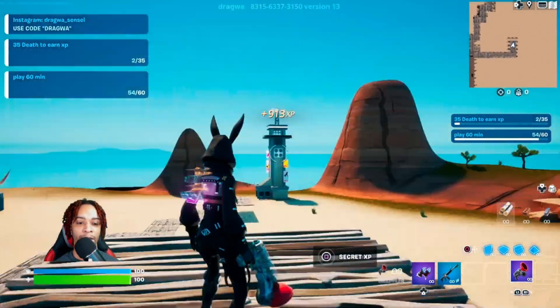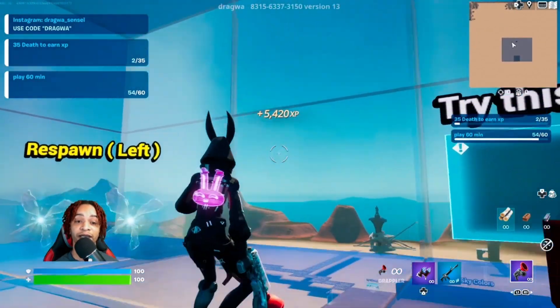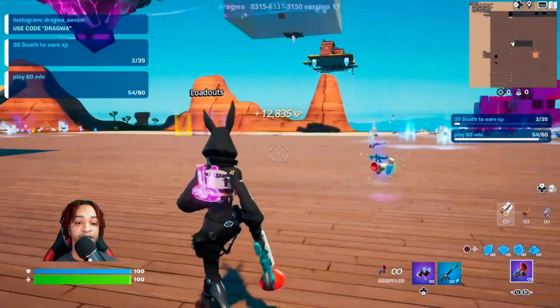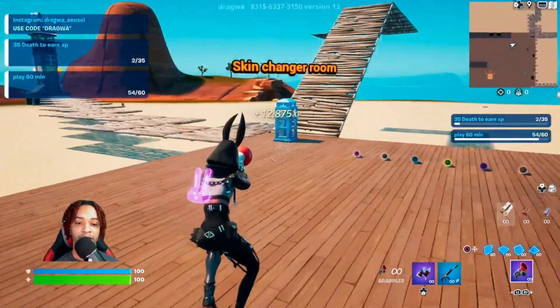Turn left and then one and two — right here there should be a button. Go ahead and interact with this; it'll start to boost up our XP beautifully. While that's doing its thing, let's go ahead and head back out.